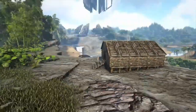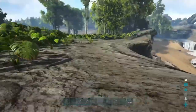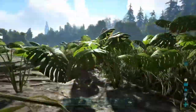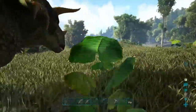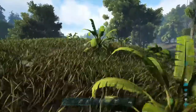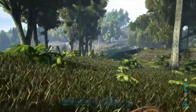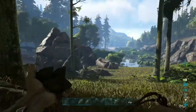We got ourselves a nice little wooden hut built now, so we are safe. We just need to get some hide so we can make a mortar and pestle. What level is that trike wandering around here? Actually, that would not be a bad first tame. It's not the greatest level but it would not be bad at all. We just need to get some hide.